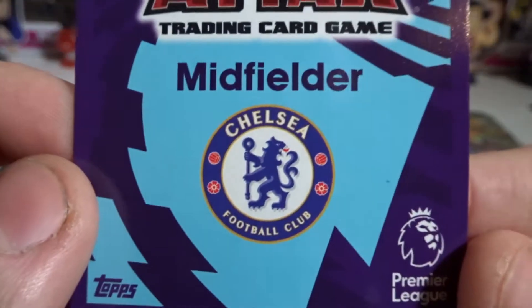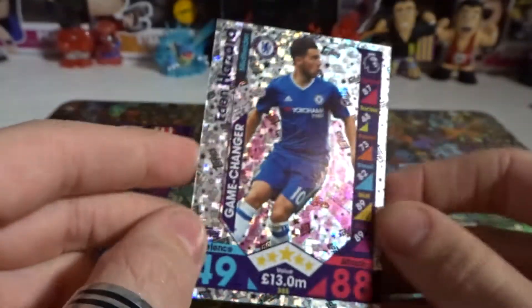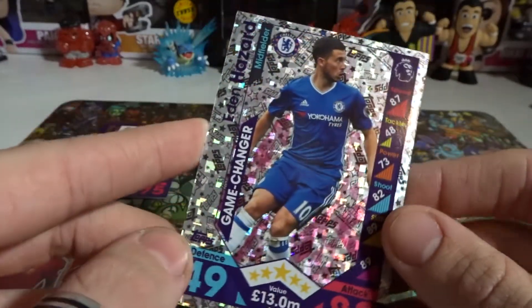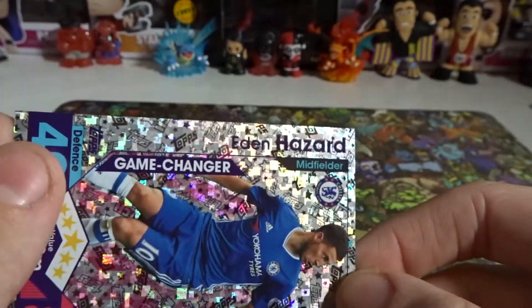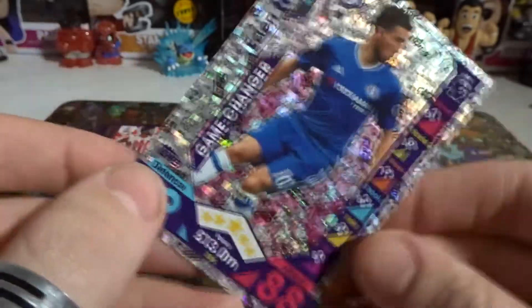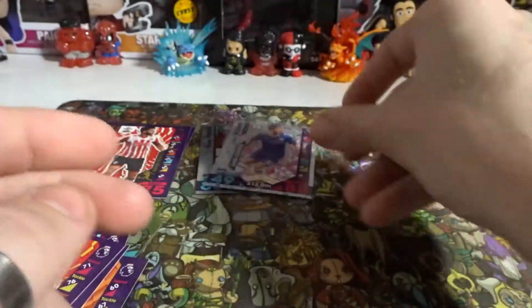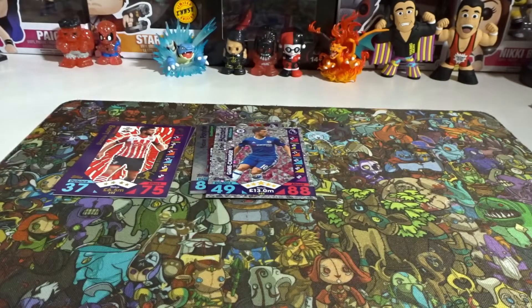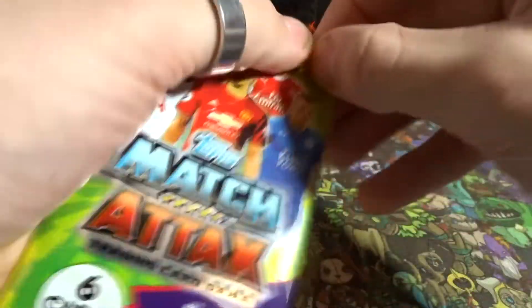Hazard is a midfielder, of course from Chelsea — my team. What's your Premier League team? Drop it in the comments. There's the code — anyone wants to use it, go ahead. That's the first three packs done. Let's move on to the next one and hope we keep pulling awesome cards.